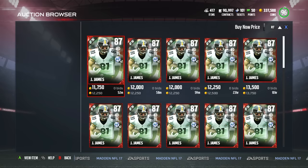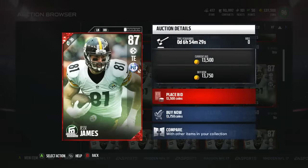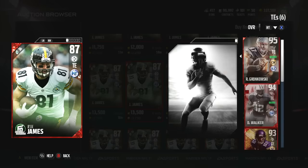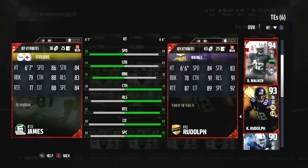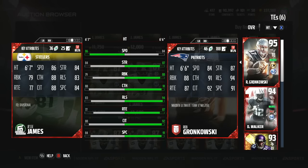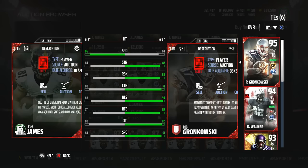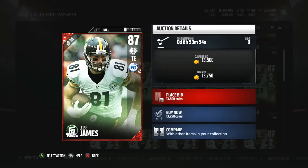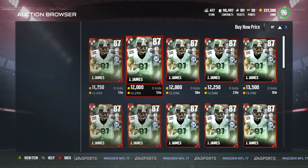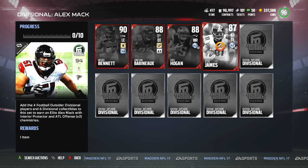First and foremost, let's take a look at JJ — Jesse James — and see what he's working with. Times two Pittsburgh chemistry, 86 speed, 84 strength, 79 run block, 88 catching, 83 release, 77 route running, 88 catching in traffic with a spec catch of 84. The speed is definitely really good, everything else is kind of eh, but there's a reason why he's not going for much. Pittsburgh chemistry times two gets him plus one route running and plus one elusiveness. For the price — if you need a speedy tight end — 12k, not too bad.